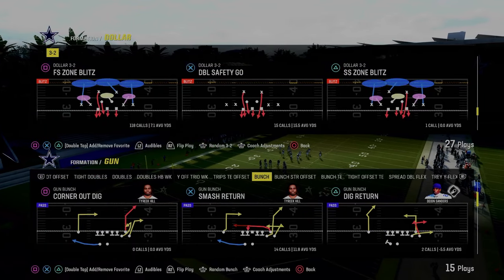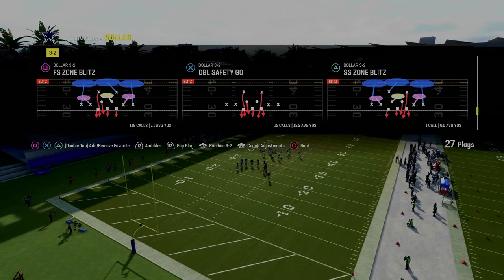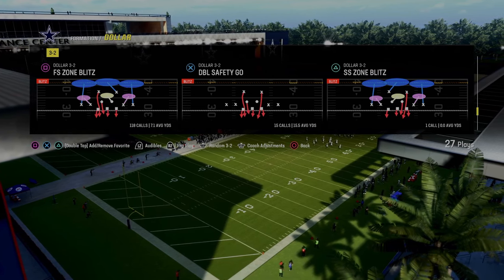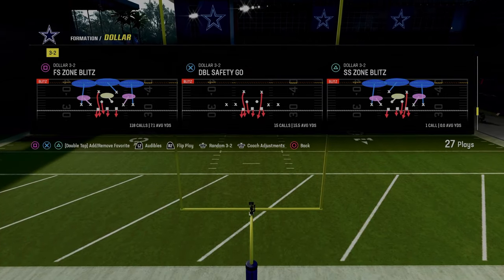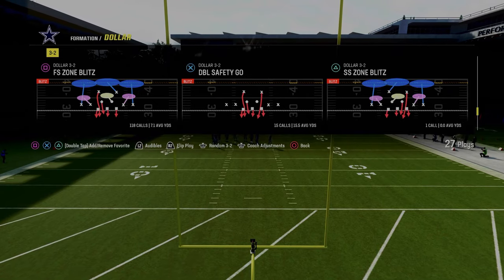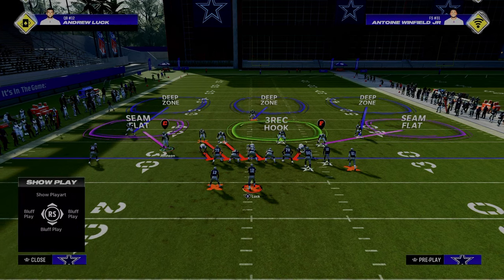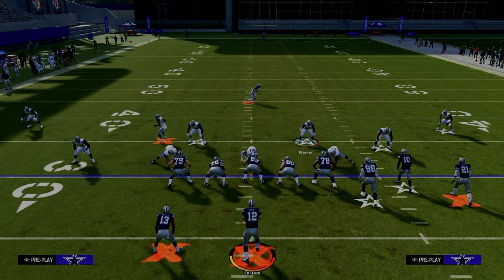The next blitz we're going to go over is the free safety zone blitz out of the $1-3-2 formation. This can also be run out of the multiple defensive playbook with cover-two press. I'm in the Kansas City Chiefs playbook for these blitzes because we can have 4-3 Even 6-1 in here. Really important — we're going to still have auto-flip off because we always want that blitz coming in off the left-hand side. All we're going to do to set this up is pinch our defensive line.